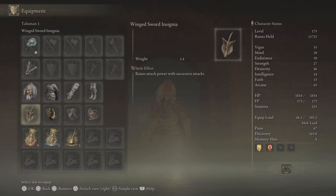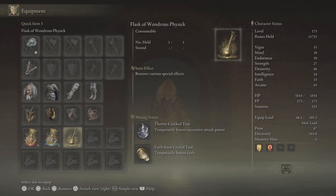Then we've got the Okina Mask and Beast Champion armor. For talismans we've got the Winged Sword Insignia — if you've got the Rotten Winged Insignia use that, it is much better — and then Millicent's Prosthesis, the All-Lord's Talisman, and Kindred of Rot's Exaltation. For the Wondrous Physick we've got the Thorny Cracked Tear and the Faith-Knot Crystal Tear.